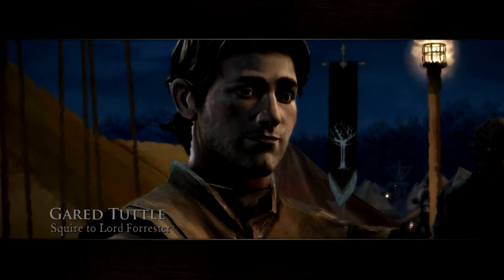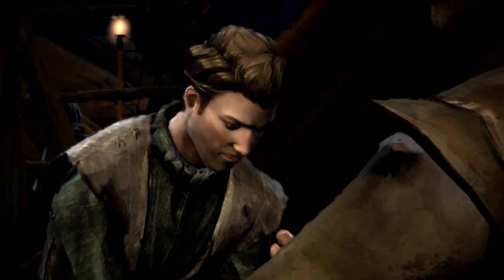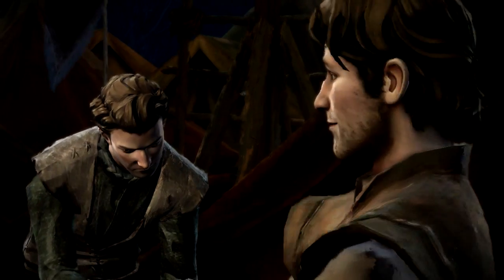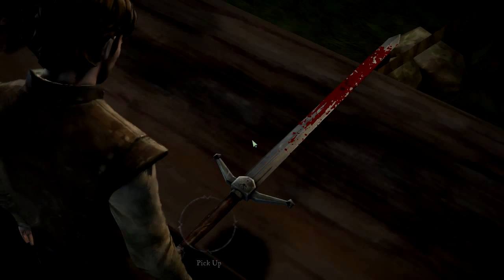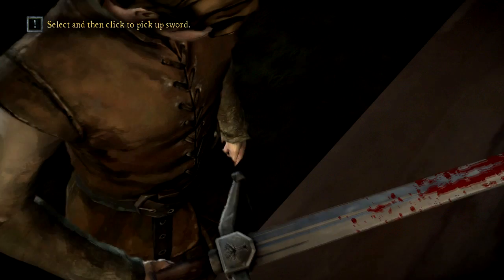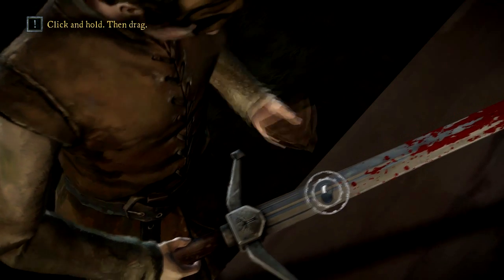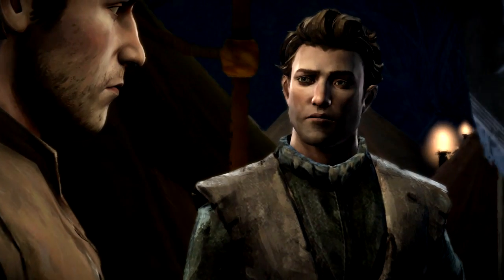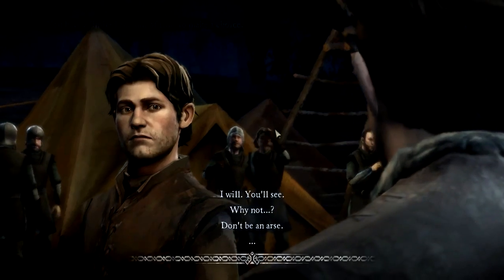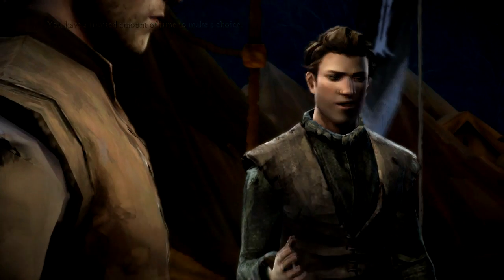Into Westeros we go. It looks like this is who we're playing — we are Garrett. Okay, so we've got to clean this sword. It's only blood. 'Now that is a proper sword. I'll have one like it myself someday.' Okay, our first dialogue choice. 'And if we're being honest, we are just a scribe.' 'Why not? They don't give swords like that to pig farmers.'